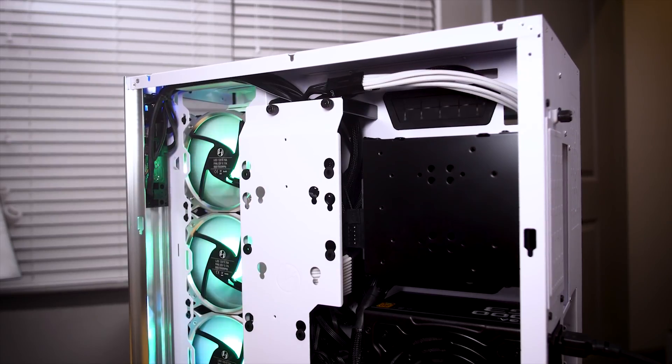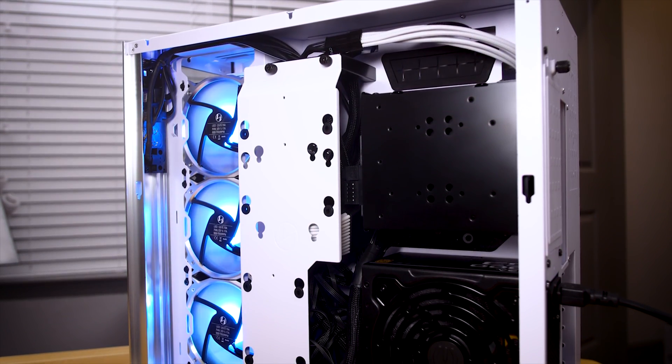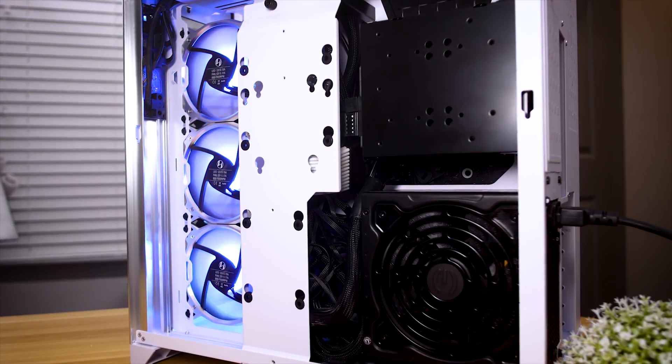The case I chose is one of my favorite cases of all time. It's only about $120 US dollars, which I think is great value for dual-tempered glass panels. You get excellent airflow, tons of cable management at the rear, and plenty of water cooling support. There's just so much space because of the way it's designed — I really love the layout. It's the PC-O11 Dynamic from Lian Li, linked down below. If you have a custom loop with an ATX motherboard, two 360mm radiators, a big reservoir, and two graphics cards, you can fit all of that in this case. It's very versatile and affordable for what you're getting.